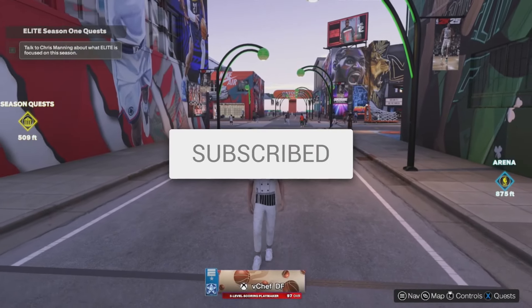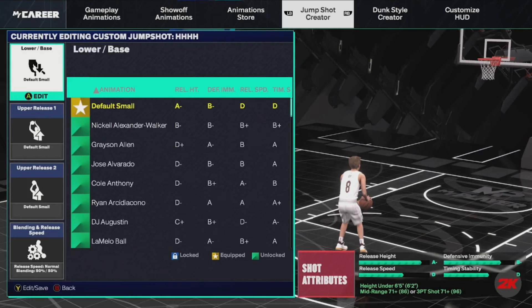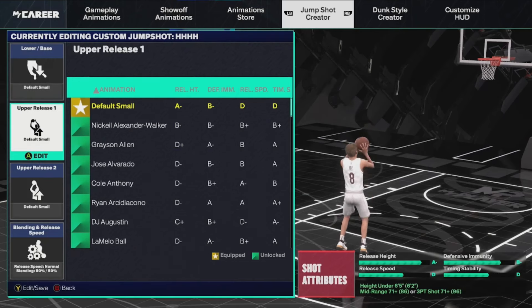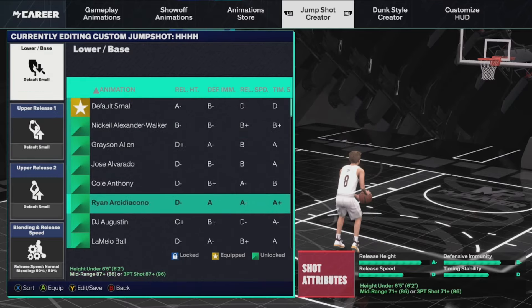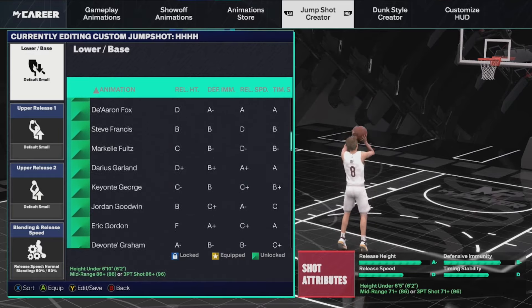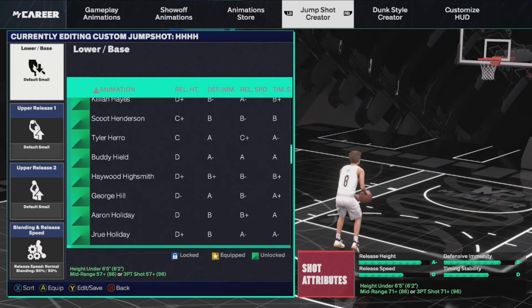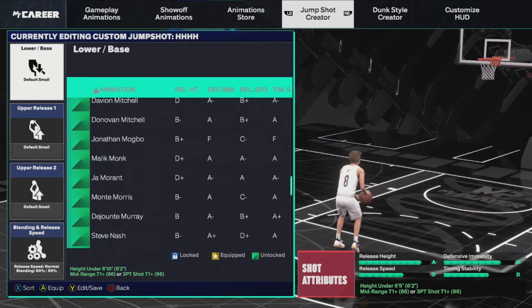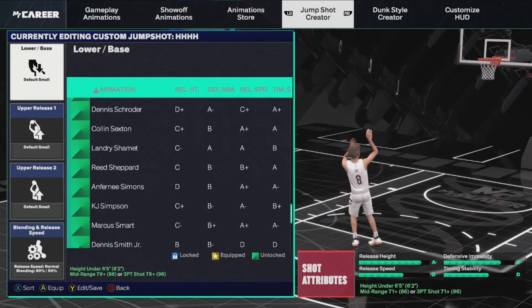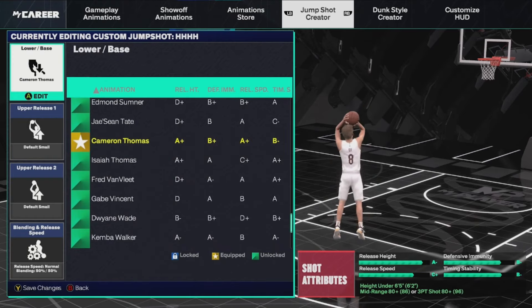Let's get right into it — make sure y'all drop a like on the video. We're going to start off with the custom and the jump shot first, because it doesn't matter how good you can dribble if you're bricking wide open threes. I started off with the Kyrie Irving base in this game, but this base I'm about to show y'all is literally the best — it's Cameron Thomas as the base. Really fast base, amazing, super easy to time once you learn it, it will take a little bit getting used to.